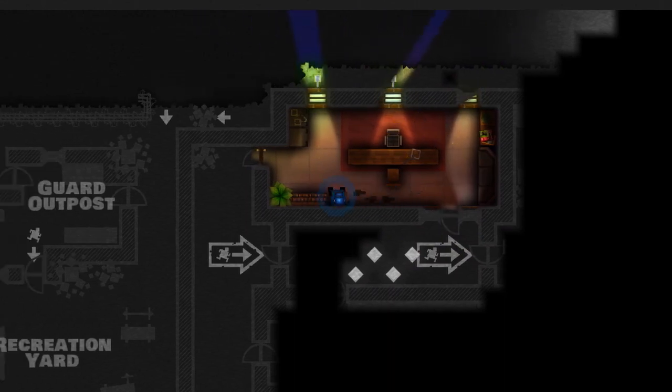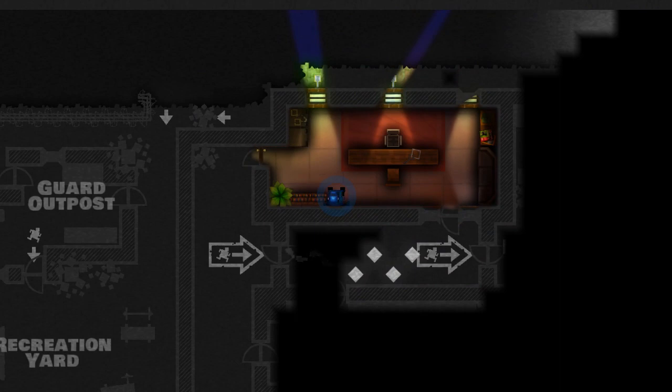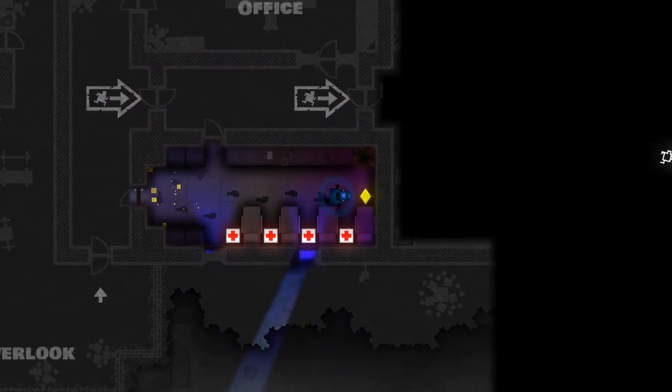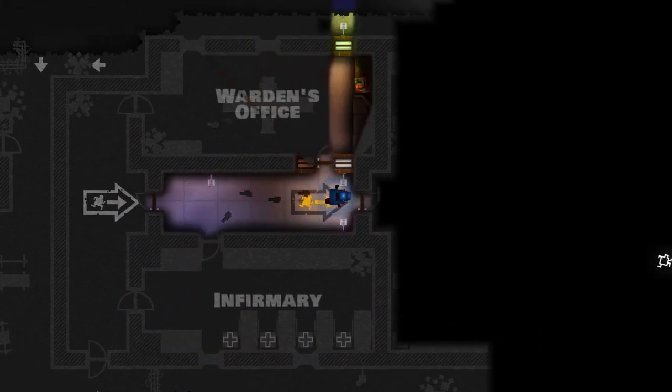Sometimes while you're looking at the blueprints, you can notice small footprints. Those footprints are where a guard or somebody else is walking around. If you're perceptive, you can use that to inform you on where a guard currently is before you step out into the wild unknown, so hopefully you can get around them without making too much of a fuss.